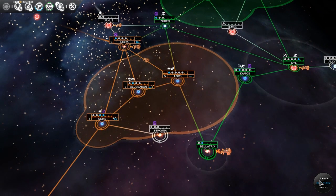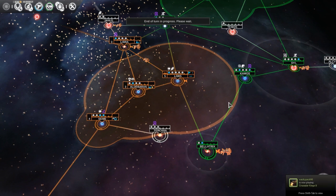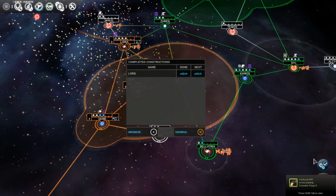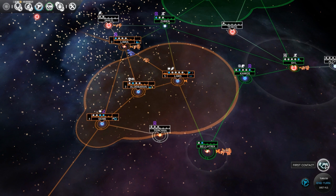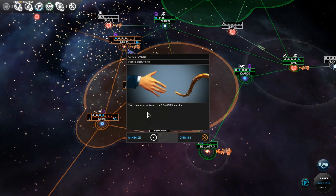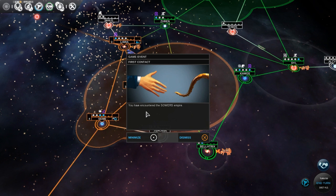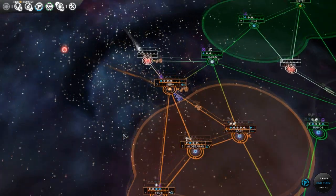Let's go ahead and end turn and see what kind of shenanigans pop up. Not many shenanigans — continue to build. Okay, here we go. First contact! We have encountered the Sowers. Oh my god — there are two races of replicators! The other guys are Sowers too.